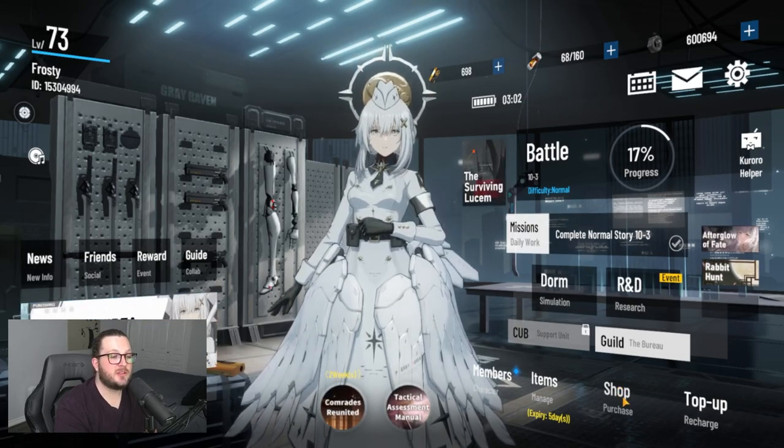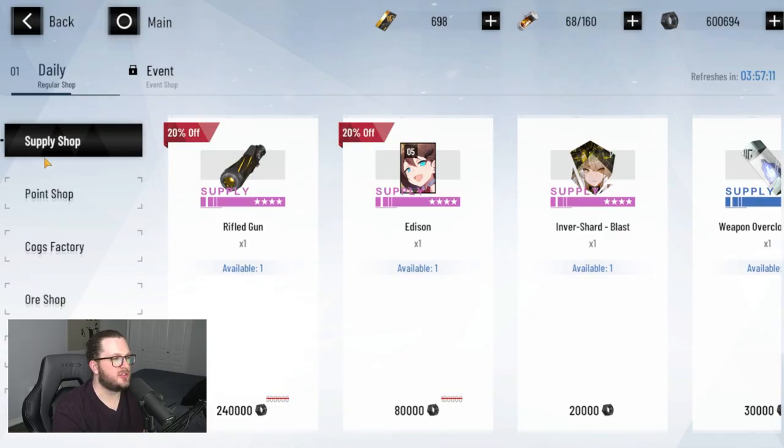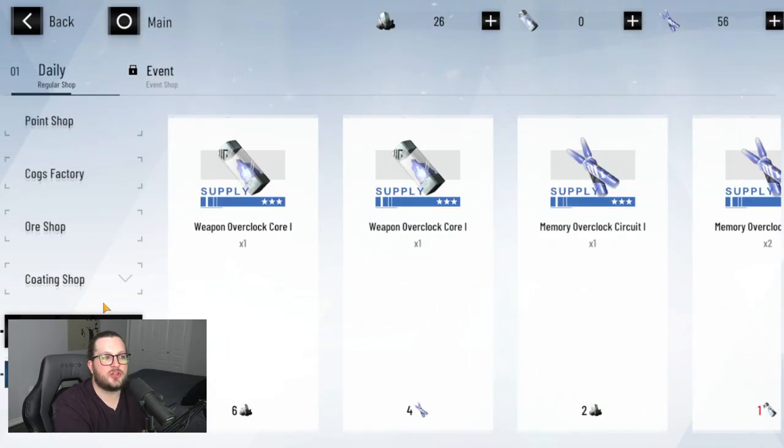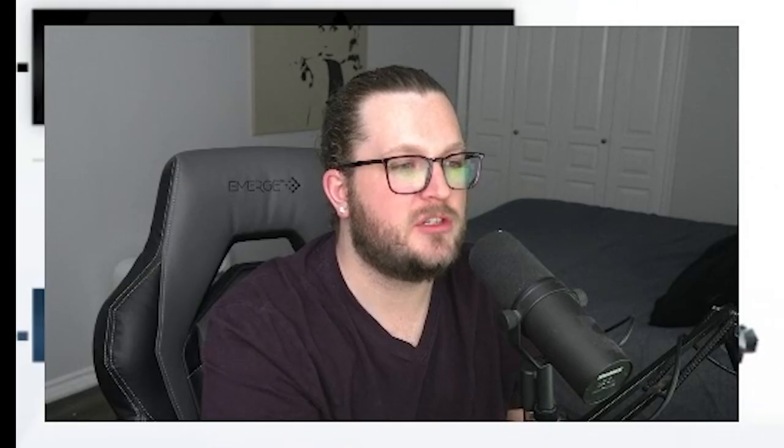In the shops: the supply shop uses cogs and black cards as mentioned. The point shop is from the guild. The cogs factory is where you can purchase six-star memories using cogs — early game you'll probably hold off since you need a lot of cogs for raising everything up. As a quick honorable mention, the exchange shop lets you swap certain overclock materials for others if you're short on one, but it's usually at a steep conversion rate. Only use it if you're completely out of everything else and just need that last item to overclock a memory to its highest level.